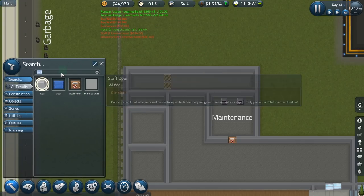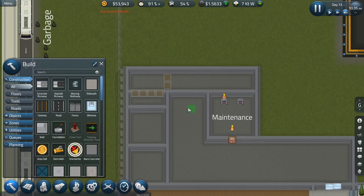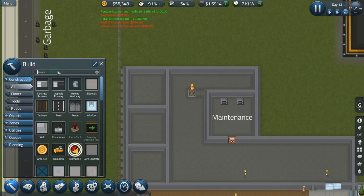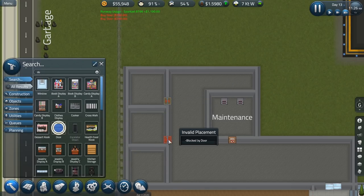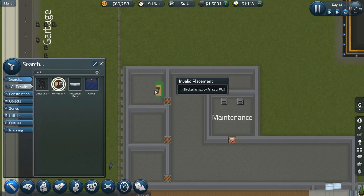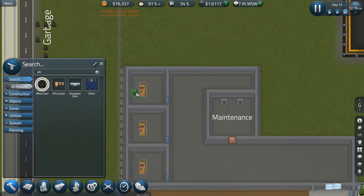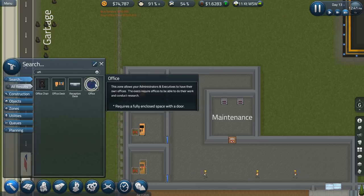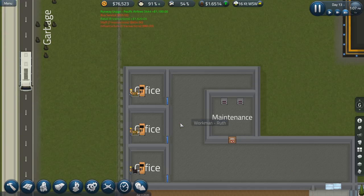Let's dismantle this wall over here as well — we do not need the maintenance space to be any larger. Now let's do some doors so that people can actually get into their offices. We need an office desk and an office chair — I don't think we need any kind of cabinet. Office space is coming in, let's designate that as office as well. Three offices — went from zero to three pretty quick.